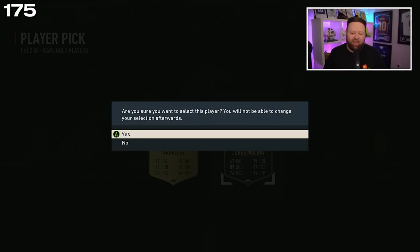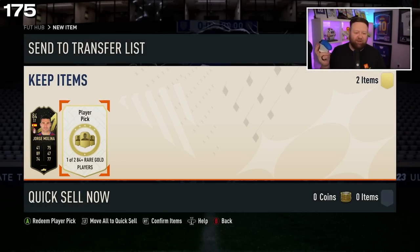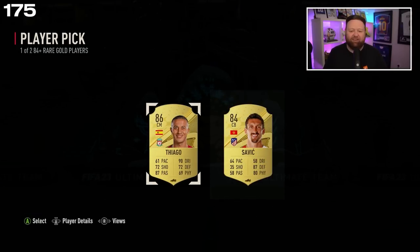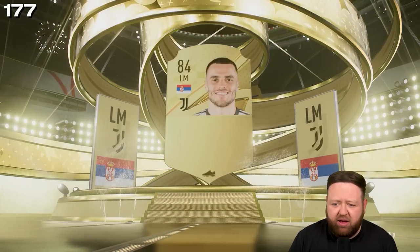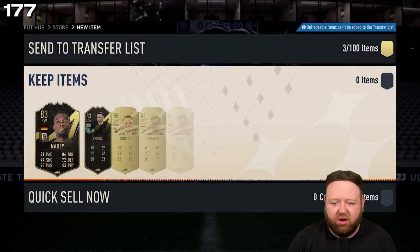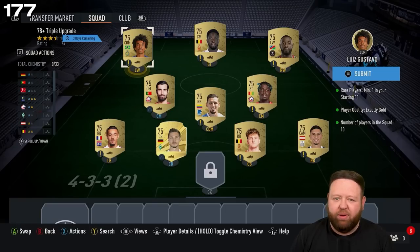Can we get anything higher than 84-rated in these? Two 84s but I'll take the inform Jorge Molina. Higher-rated please — pick number two, we'll take an 86 Thiago. But in my 83-by-10 I don't even get a walkout — where's my pack lock gone lately?